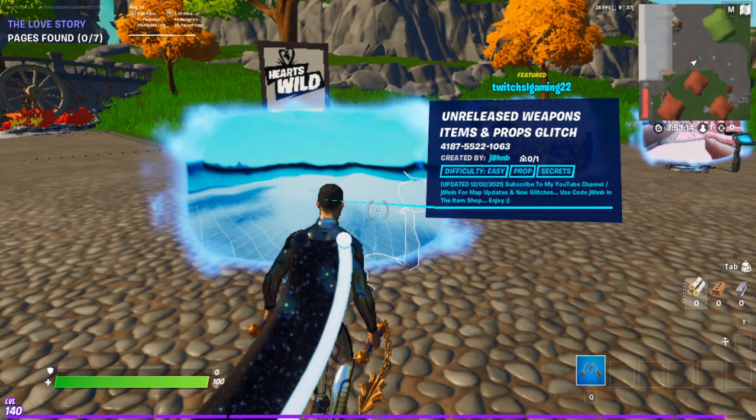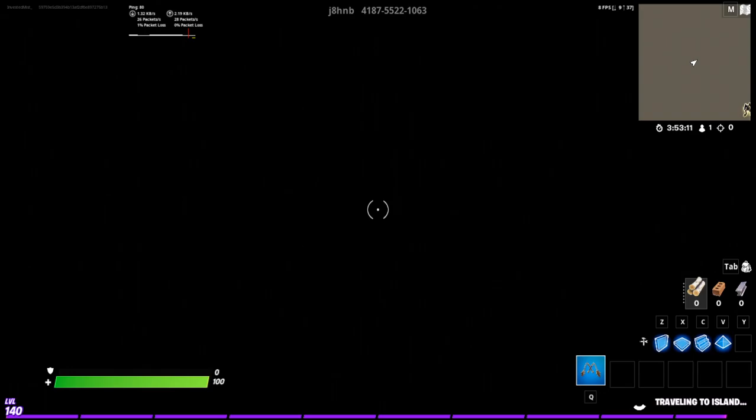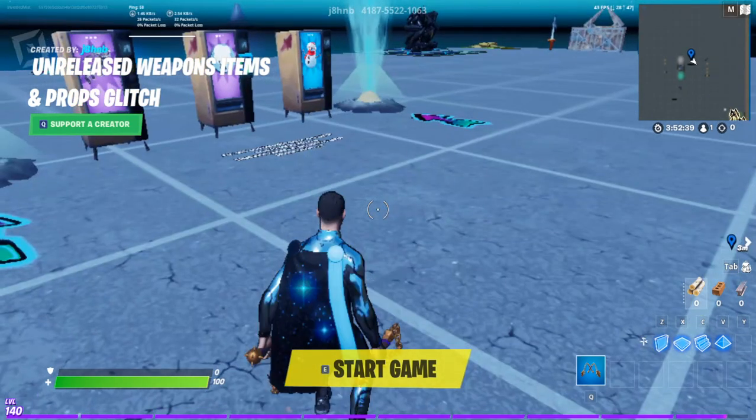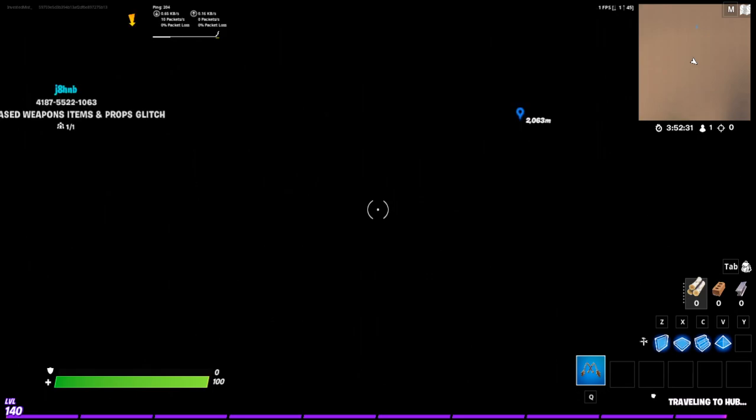This is the one, so just load in this map and go into it. Once you load into the island — by the way this says it doesn't involve the mechanics that got patched in 15.31 — you just go into it, mark it, and then go back to hub and load in whatever island you want.